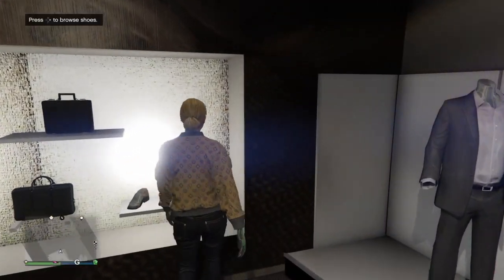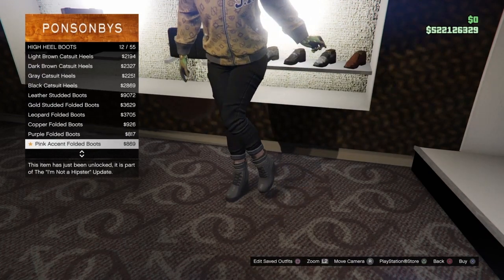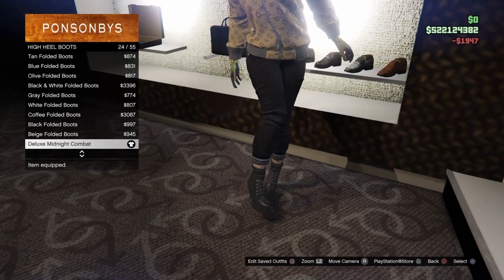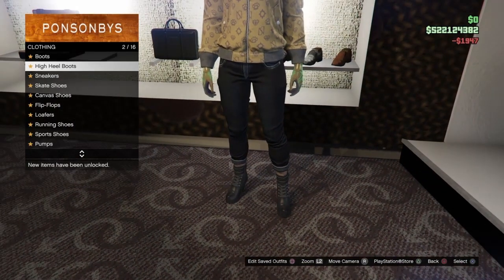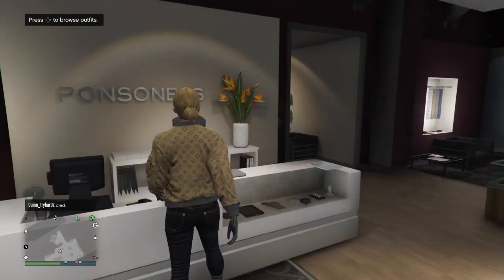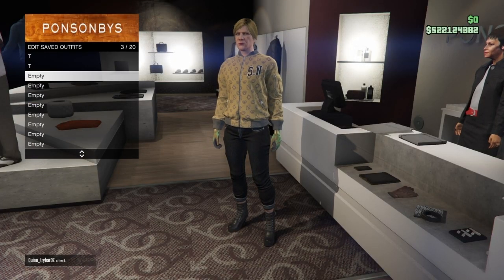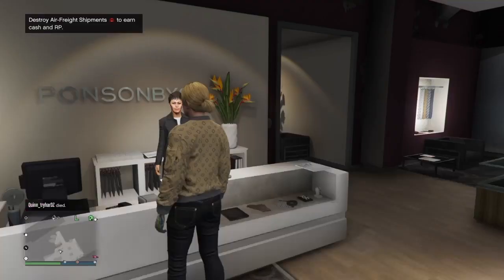Once you've bought the jacket, go to the shoe section. Go to high heel boots and select the deluxe midline combat which is number 24. Once you've equipped that, go ahead and save the outfit — that is the first component for the galaxy checkerboard outfit. There will be one more component to make.